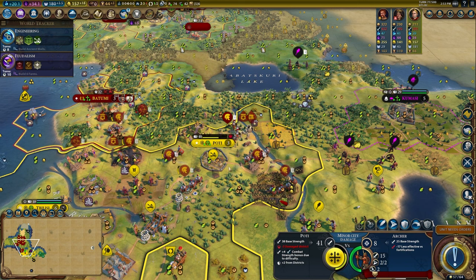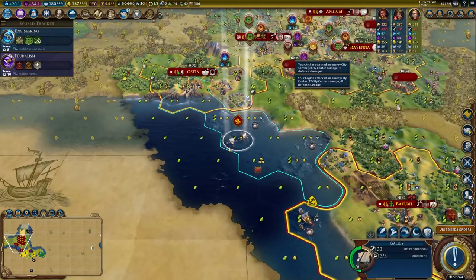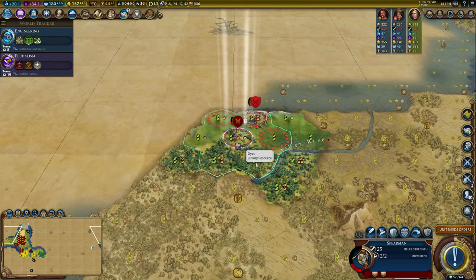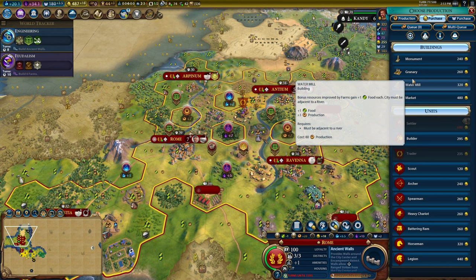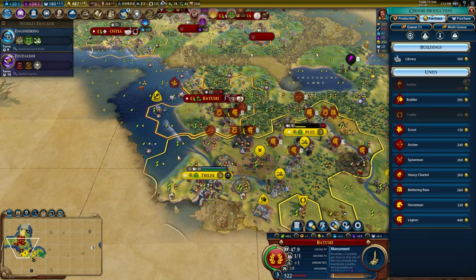We'll take the city here real soon. In these early wars I could heal for a turn or I could take the camp right now — let's take the camp. 300 gold — that's amazing! It means I can buy granaries to keep my cities growing or buy more legions. I think I need to go all in on the legion push.